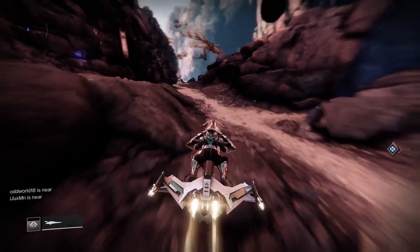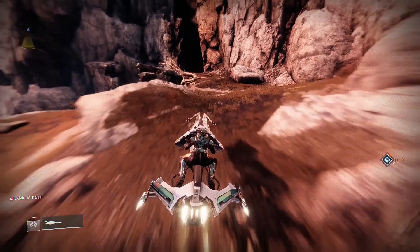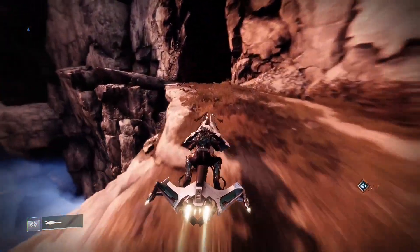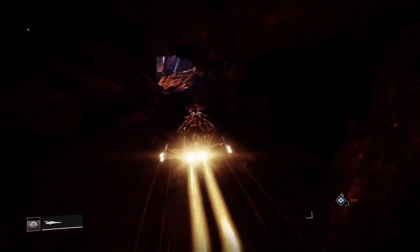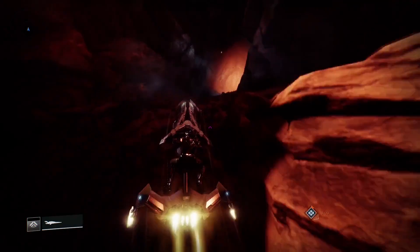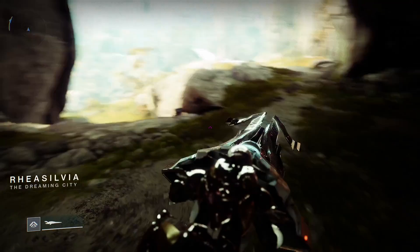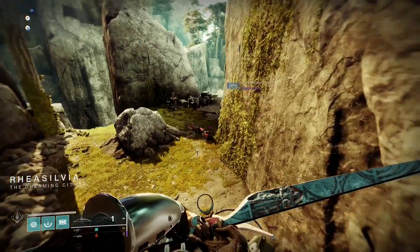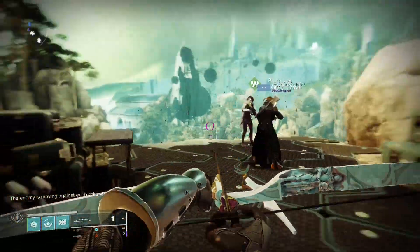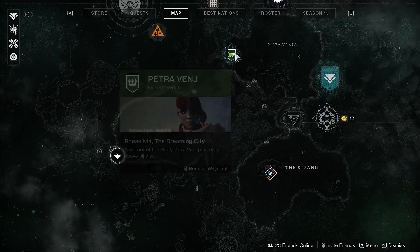Either way, you're going to come on in this direction and her entrance is sort of right outside of the tunnel when you're exiting it towards the temple. Right here, as soon as you enter Rhea Silvia, pull a 90 degree left and you will see all the sparrows from her being right here. Once you've grabbed your bounties and your tincture, you can feel free to just go right back to the Transmat point from this location.